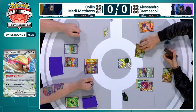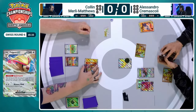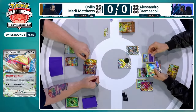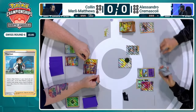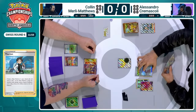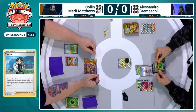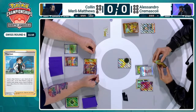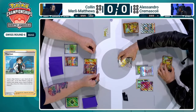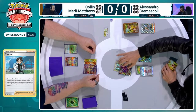How can Colin deal with that Farigiraf, which Alessandro does have a Psychic energy to attach to and can actually attack with? This is what we're waiting for — the Thornton play, switching these out. You don't even have to wait to evolve because it counts as the last Pokemon it was. Thornton is just such a cool card — probably one of my favorites. It's not often seen, but every time we do see it, it's for one of these super cool plays. Colin thought it was gone, but not today.